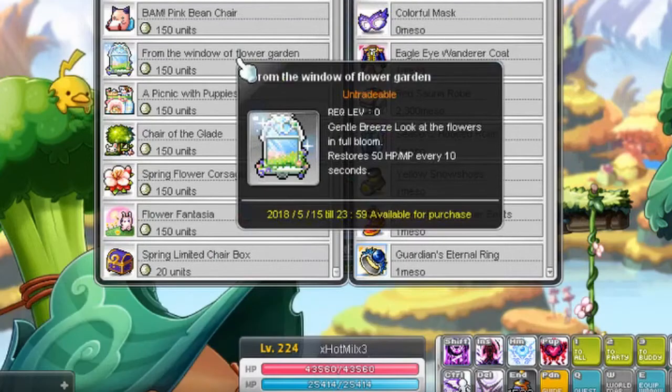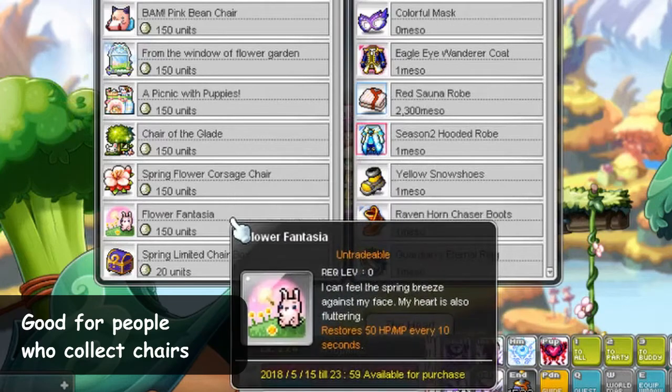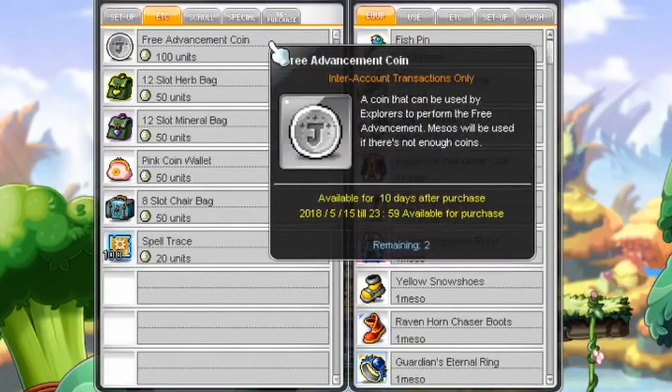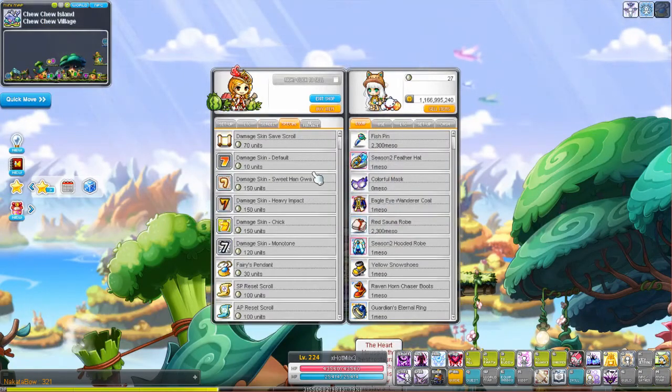My first impression is that there's tons of chairs. There isn't much of anything else other than all the usual stuff like all your chaos scrolls, the herb bags, and all these that most of the coin shop already have.